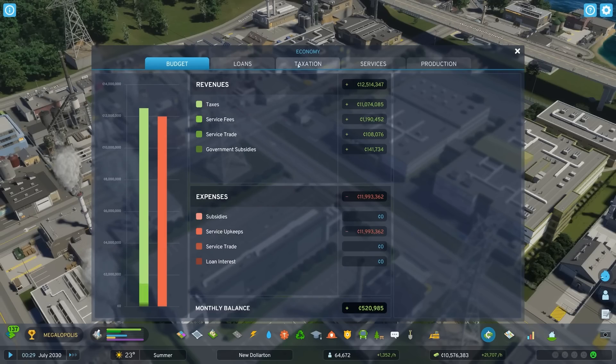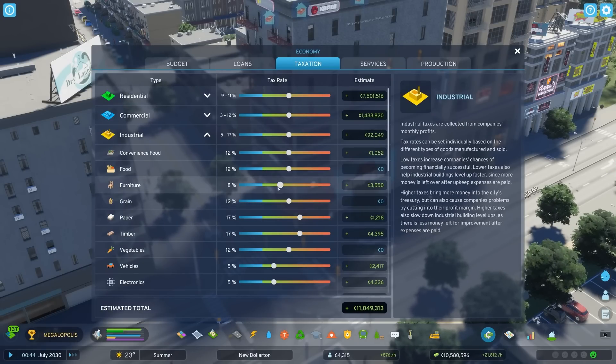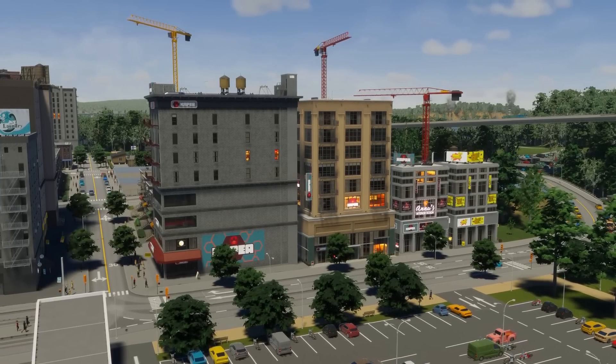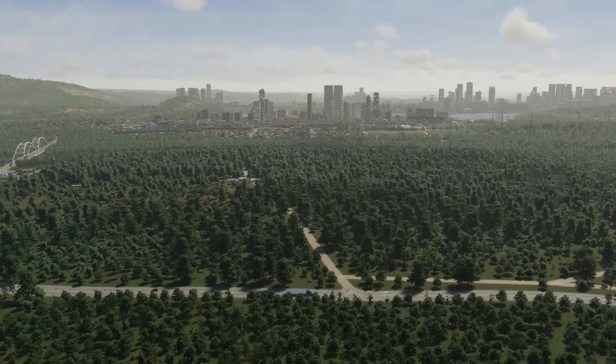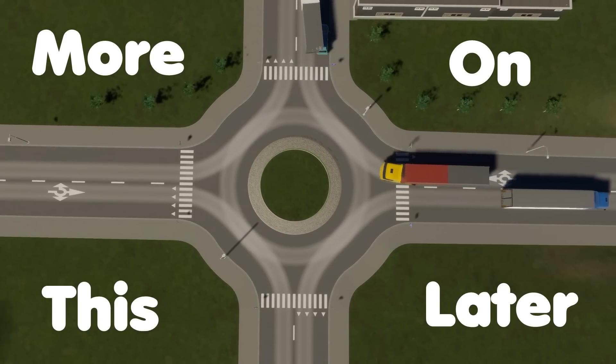City Skylines 2 will rely heavily on your CPU processor, as the complexity of any city simulation will always rely heavily on the CPU. But the 9700X and Ryzen 5 both came out in 2020 — they're not cutting-edge processors. This seems to be a good sign. And this is an updated Unity engine that will use multiple cores. With 16 gigs of RAM being the recommended stat for both City Skylines 1 and 2, we turn our attention to the GPU.